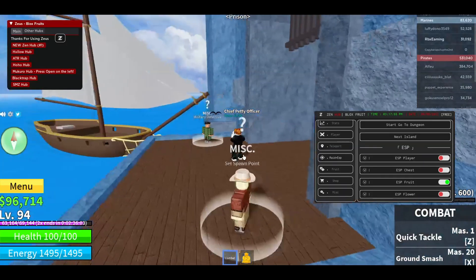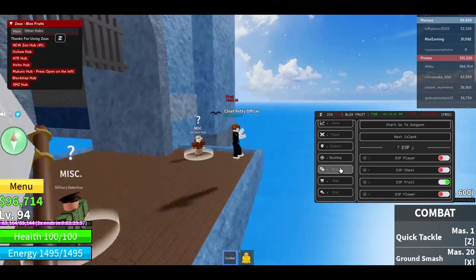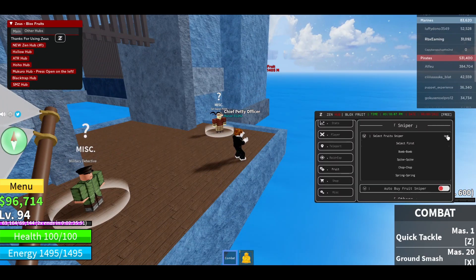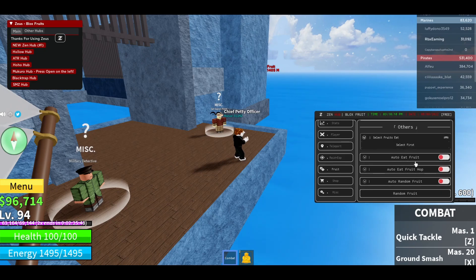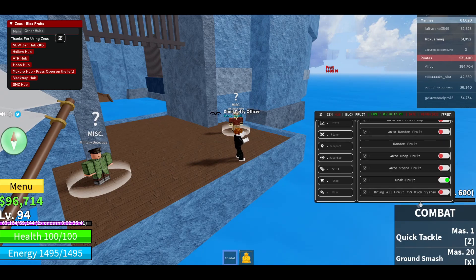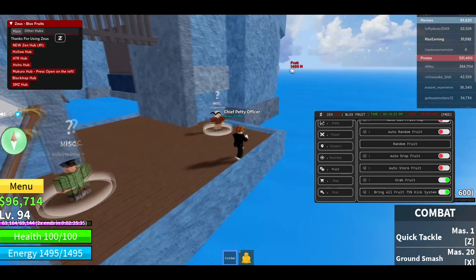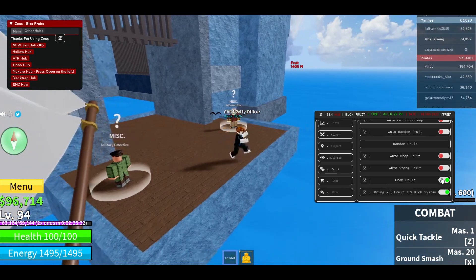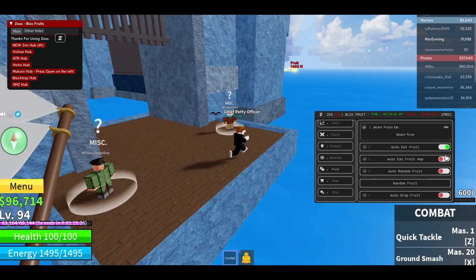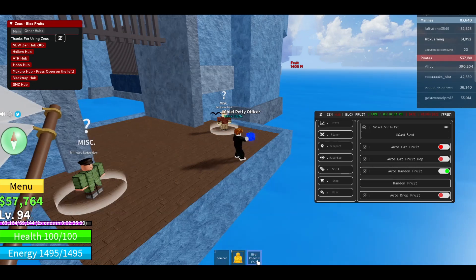There's ESP for fruits. Let me check — oh, there is a fruit right there! Should we go? You don't have to because there's a Fruit Sniper feature. There's also auto buy and auto eat fruit, auto random fruit, and a feature to bring all fruits right to you. I'm gonna activate it and I think it's going to grab that fruit from over there and bring it here.